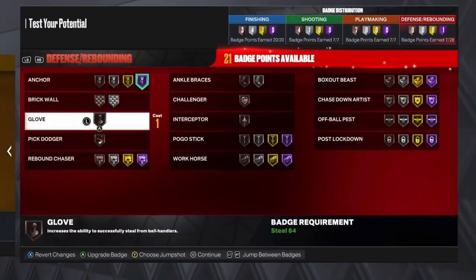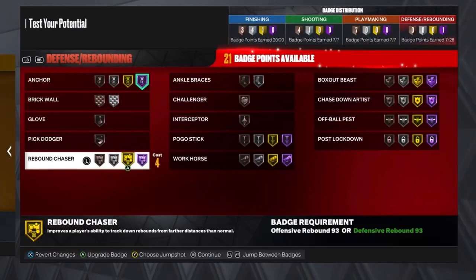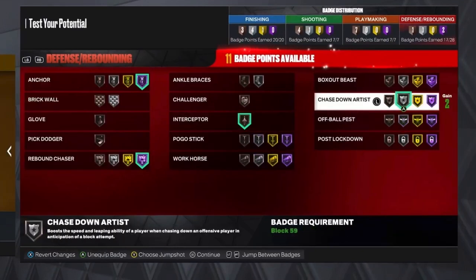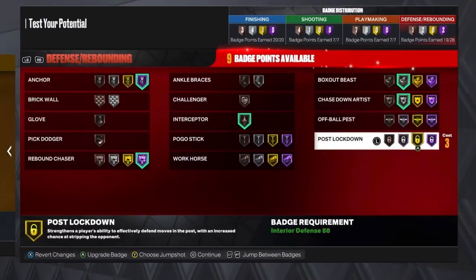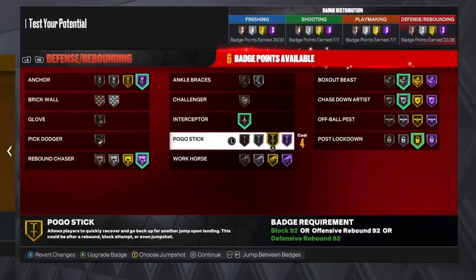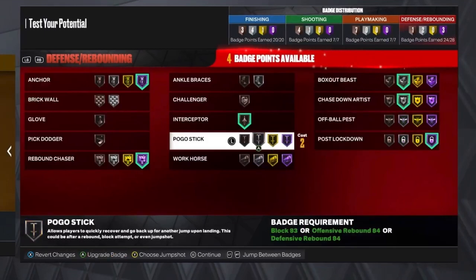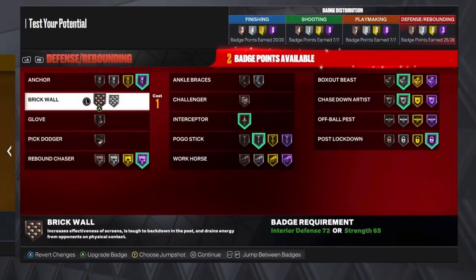Now for the defense badges: you want to put Anchor on Hall of Fame, Rebound Chaser on Hall of Fame, Interceptor on Silver, Chase Down Artist on Silver, Box Out Beast on Silver, Post Lockdown on Hall of Fame, Pogo Stick on Silver, and Brick Wall on Silver.